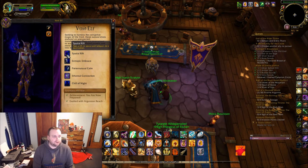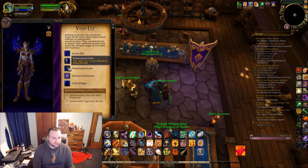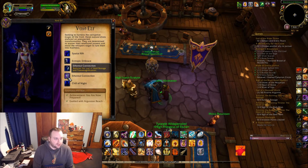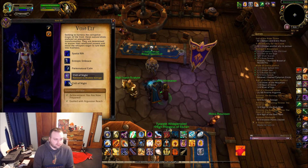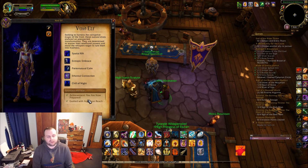I've shown you some of their racials and models here. Entropic Embrace - people think that's overpowered, it's actually about the same damage as the other racials. Preternatural Calm means your spellcast is no longer delayed when you get hit - that's pretty cool. Reduced cost of Void Storage and Transmog, and of course you're resistant to shadow damage. The first one, Spectral Rift, is kind of like a crappy blink.